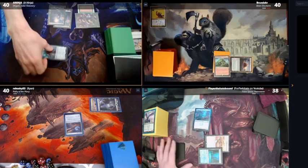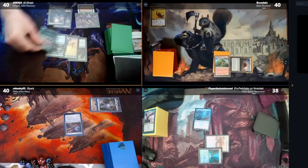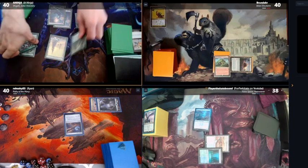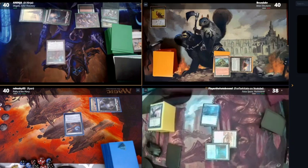Tap to activate Shigeki, return to hand, reveal four. I got three creatures and a forest. Creatures go to the grave, forest goes to the battlefield tapped. I'll play two and play Shigeki.